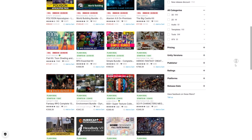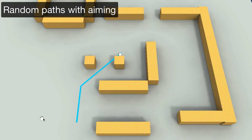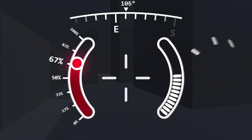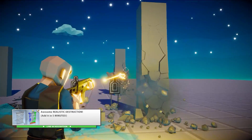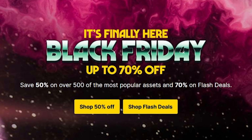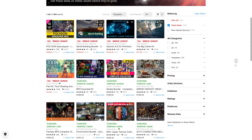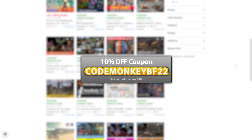The coupon gives you a bonus 10% off on orders over $100. Go ahead and browse everything on sale — you have excellent assets like the A-Star Pathfinding project, the Odin Inspector, the Shapes package, EasySave for adding saving and loading, Rayfire for satisfying destruction, and a bunch more. Also pay close attention to the Flash Deals page — it shows you when the deals will happen, so don't miss those excellent 70% discounts. Make sure you use the coupon codemonkeybf22 to get an extra 10% off.